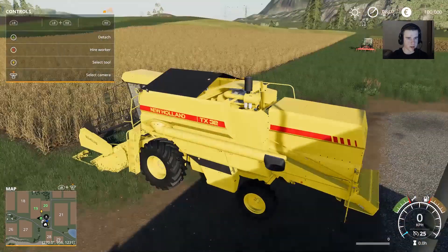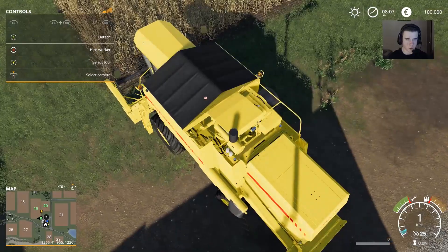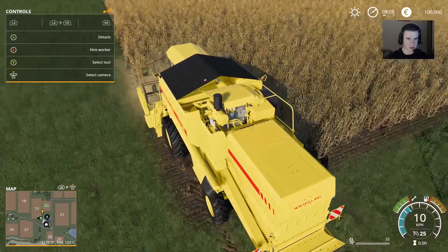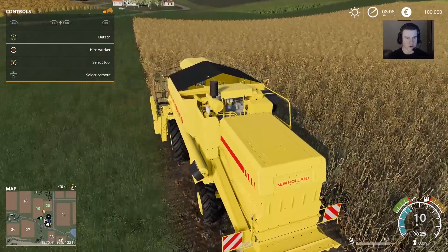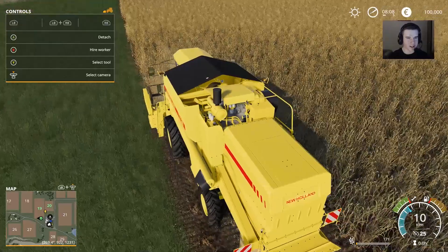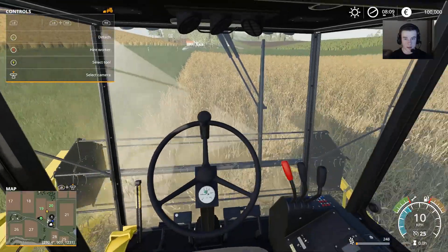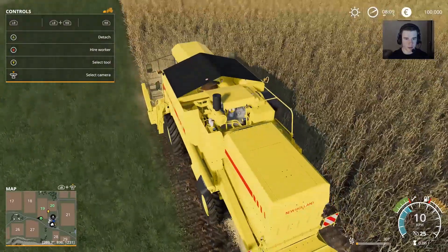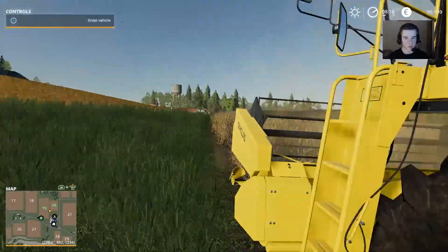The sensitivity on my controller is so bad — you push down on the controller and with the default controls three seconds later it'll actually start moving. You can go inside the cab, though the frame rate in here is horrible. Let's hire a worker — you can see at the top left area you can hire a worker. We'll jump out and let that do its thing.